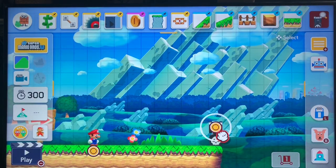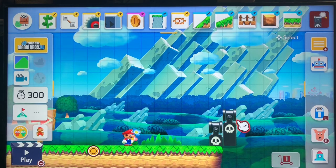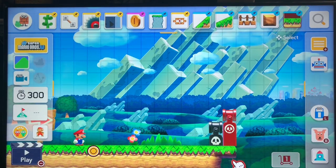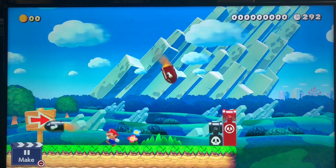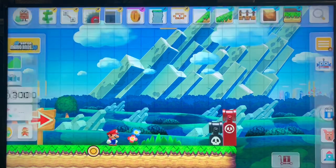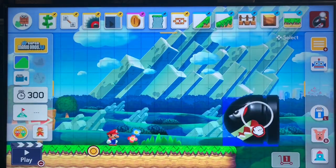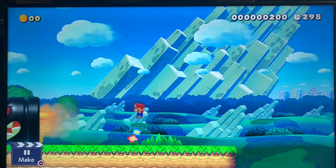Same for the Bill Blaster. You'll notice the difference between when I put two: if you put stuff inside the ground they will automatically disappear because they are squished in. The grey one keeps going in one direction, but the red one keeps turning around and aiming towards you. Same for the Banzai Bill — the grey one goes straight, but the red one will aim towards you.